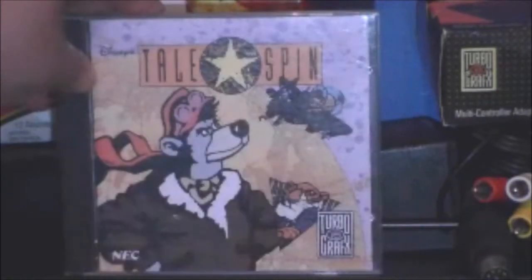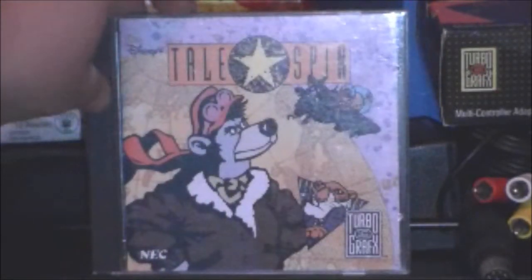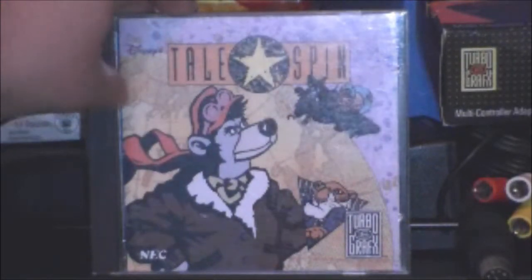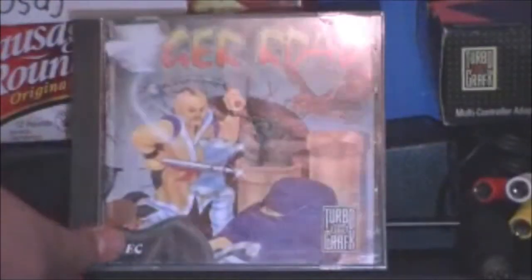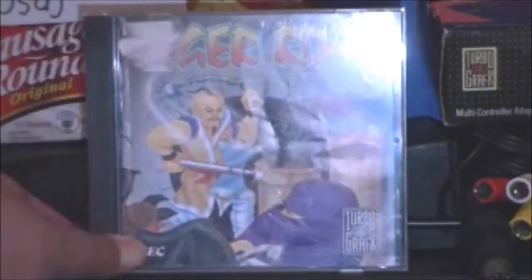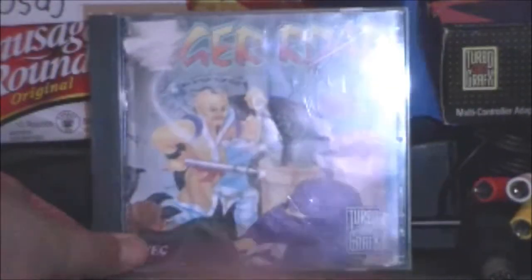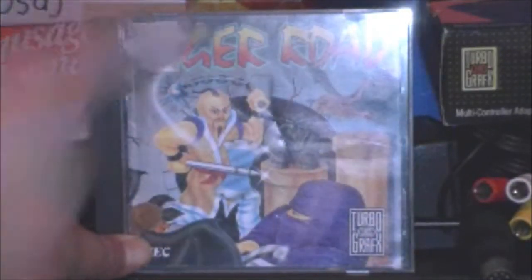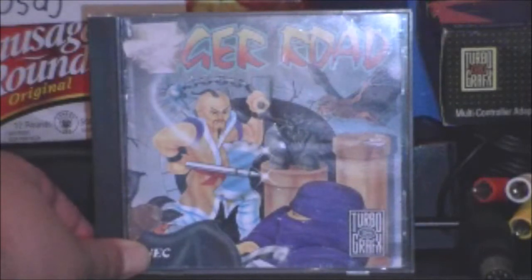Tailspin - now this is some cool Disney-like artwork. Well, it is Disney. They kept true to the cartoon, all well represented. Tiger Road - I'm definitely not a fan of this artwork. The character is just swinging around weapons like nothing. We got the foreground issue again, and there's just too much random stuff going on. It's in my top 10 worst ones and I still stand by that.